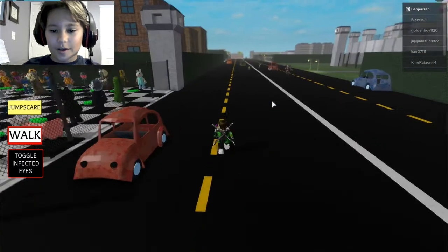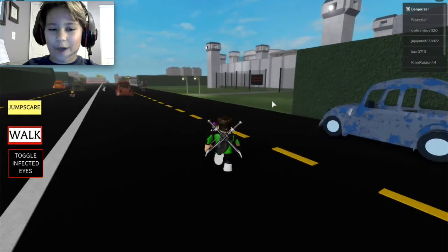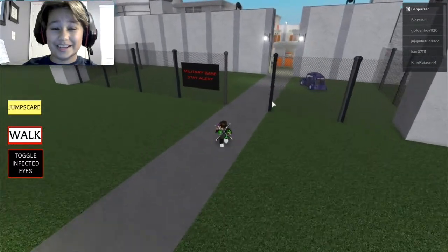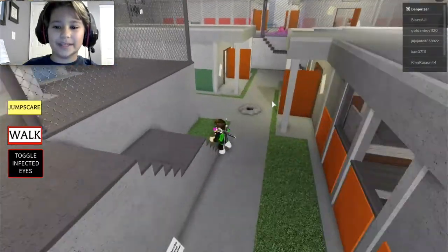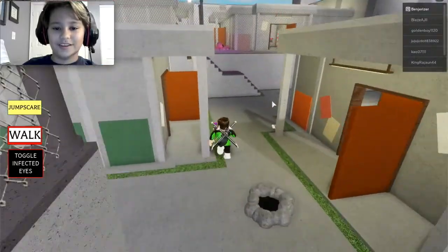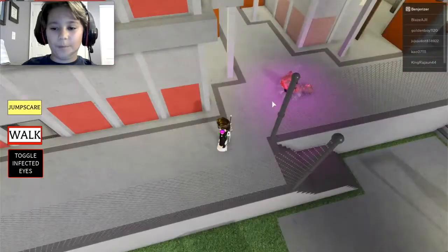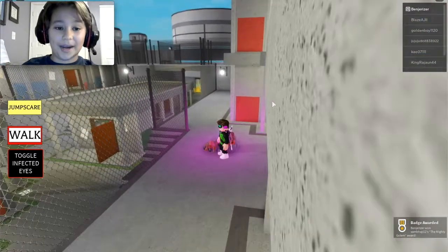Alright, so what you guys want to do is you want to go to the Outpost map. I hear noises in the background — I've played so much Piggy that you would think I would know some of the jump scares, but whatever. So what you want to do is you want to go to Outpost. And right here, coming out of the ground is the Mighty Golem.